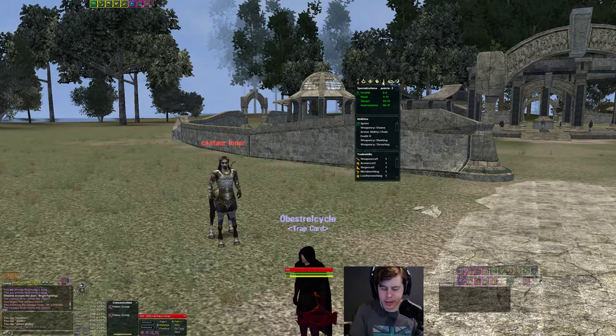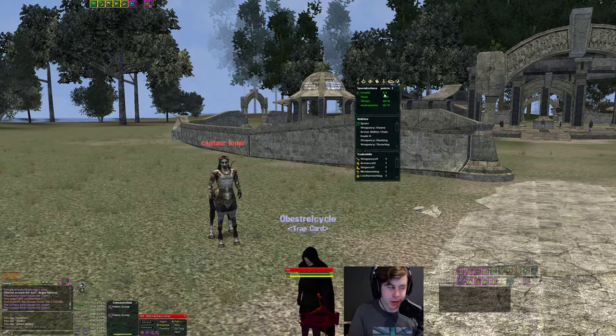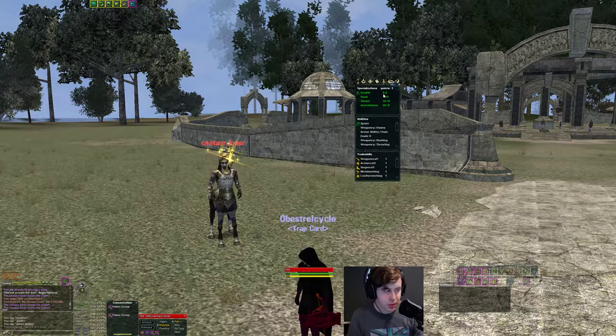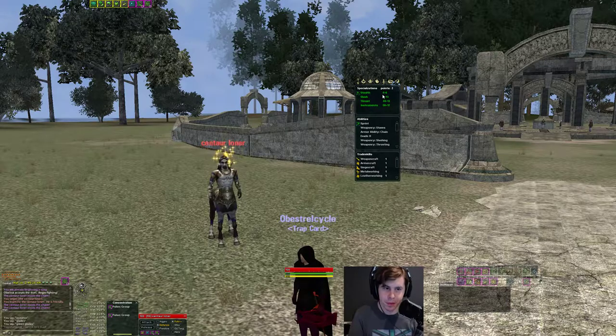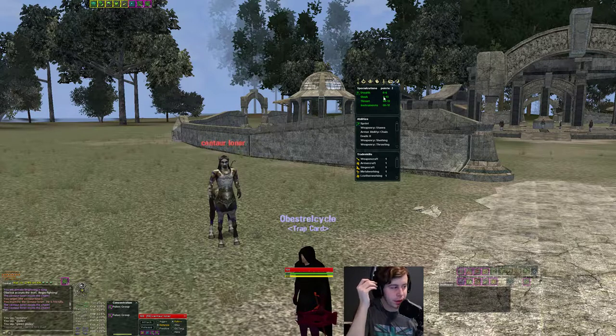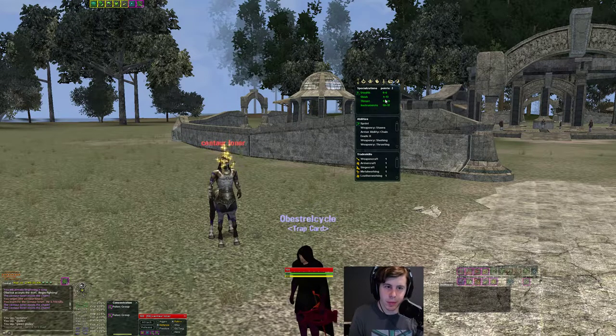For weapon, I'm going thrust but slash is probably better for utility. Slash has a back snare and a side snare. So probably go slash. You have your slash or thrust and a little bit of stealth. One spec option is to go higher stealth - drop your weapon spec down and raise stealth. If you want to be a stealth Minstrel, go composite stealth, put 11 stealth in your template, and with item bonus and realm rank bonus you get 50 stealth. If you want climb walls, that's 25 stealth.